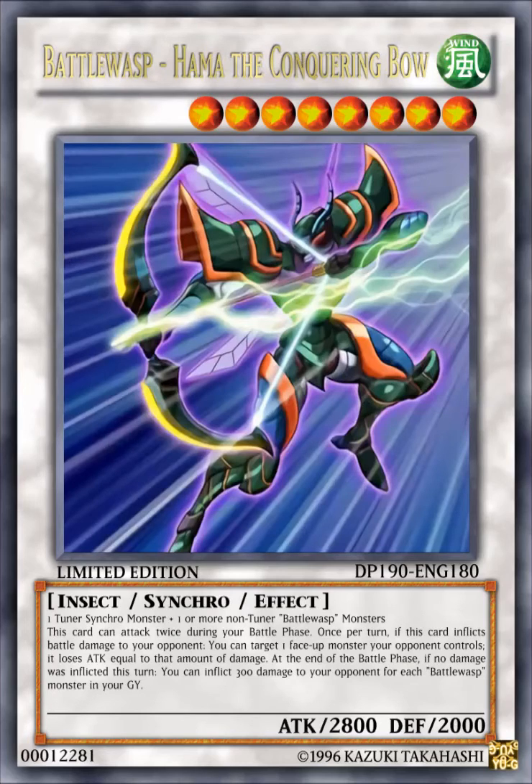The next card here is Battle Wasp, Halber the Conquering Bow. It's a WIND level 8 insect synchro effect monster with 2500 attack, 2000 defense. It requires one tuner synchro monster plus one or more non-tuner Battle Wasp monsters. Its effect reads: this card can attack twice during your battle phase. Once per turn, if this card inflicts battle damage to your opponent, you can target one face-up monster your opponent controls, and it loses attack equal to that amount of damage.